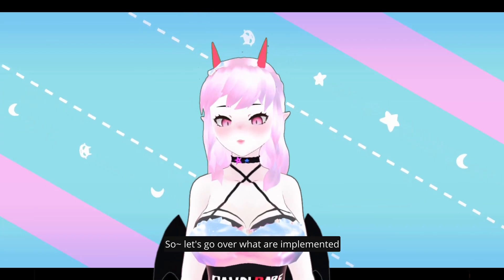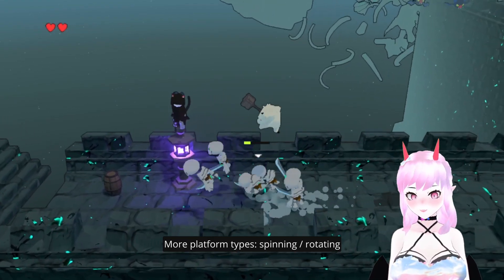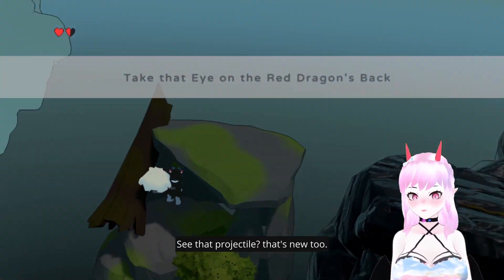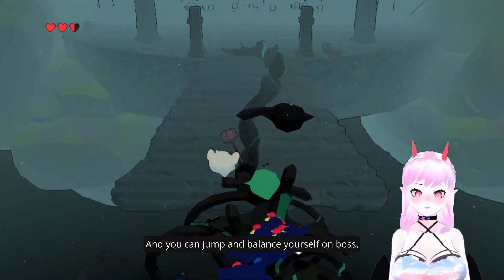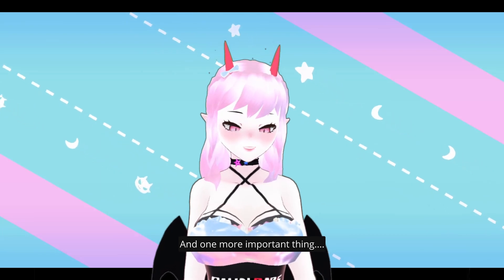So let's go over what I implemented: more platform types — spinning, rotating — an analog system, small simple quests, and a new projectile type. You can jump and balance yourself on both animated platforms.